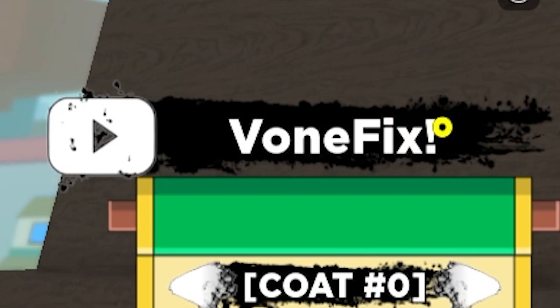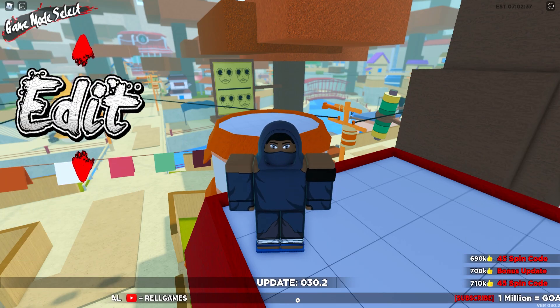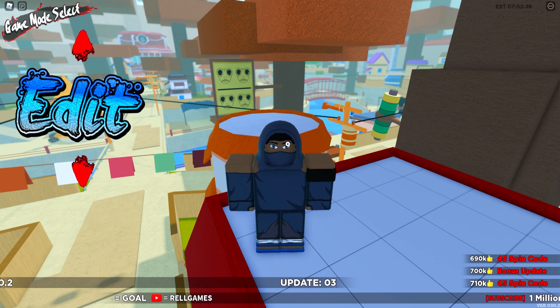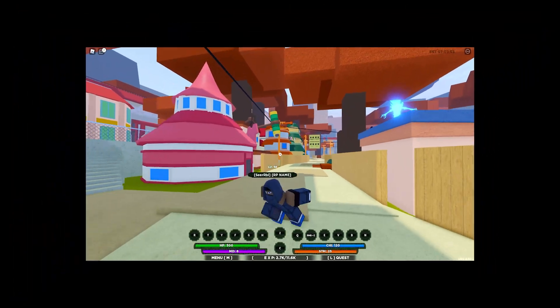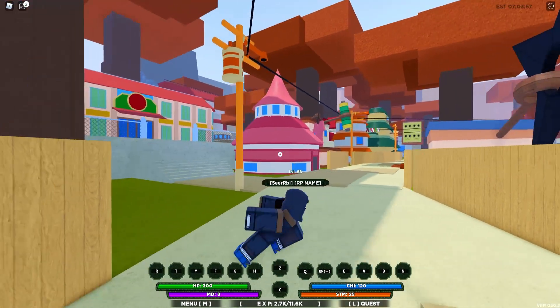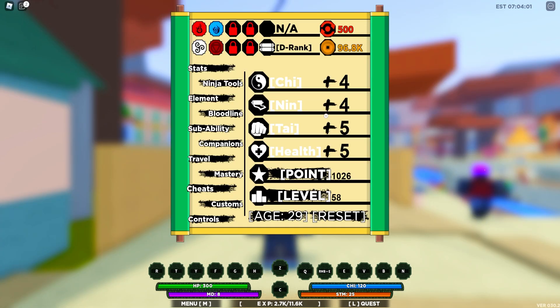Let's go ahead and redeem the next one. That's going to be 'phone!fix!' with an exclamation point. Let's go ahead and redeem that one as well. That gave us no spins — I wasn't sure what it gave us. Oh, the code was for a stat reset, that's why it didn't do anything for spins. Look at that — we just reset our stats and we have 1,000 points to allocate.